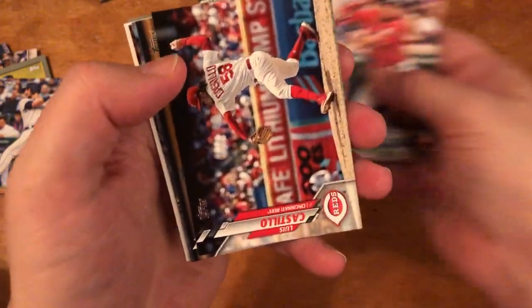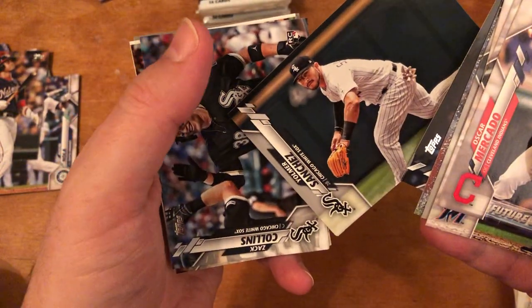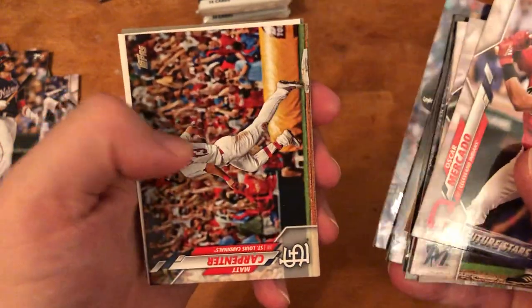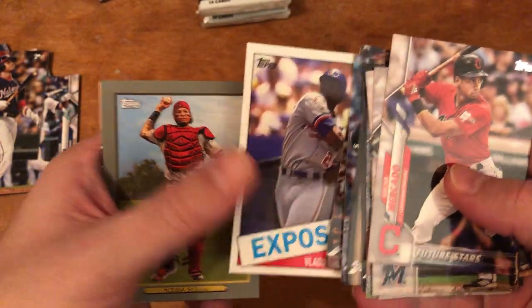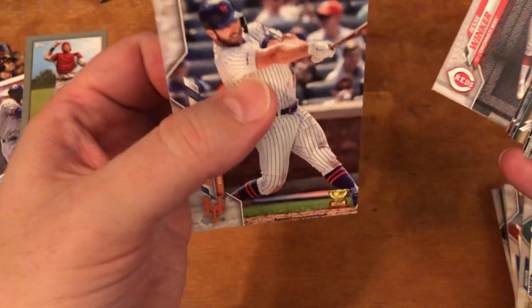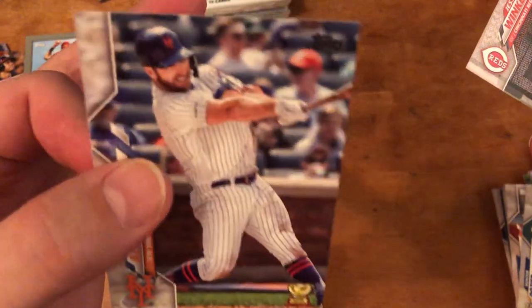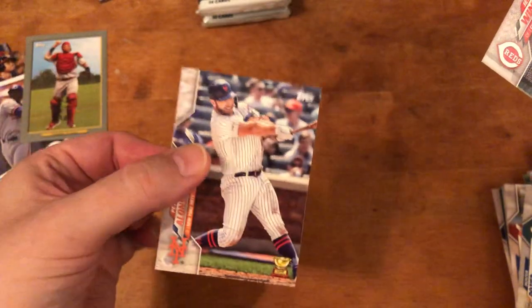I'm still seeing the same sort of pattern from the previous hanger boxes. I like — it's usually easy to tell short prints when it's the older guys, those are generally always short prints. With some of these other guys it might just be photo variations — tougher to tell. Oscar Mercado, Garrett Cooper, Brad Hand, Dean Hendricks. Juan Soto — that's a good one. Luis Castillo, Yasmani Sanchez, Zach Collins, Matt Carpenter.